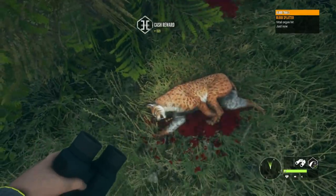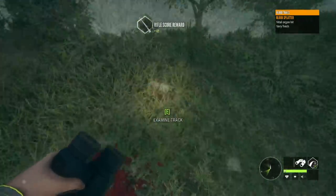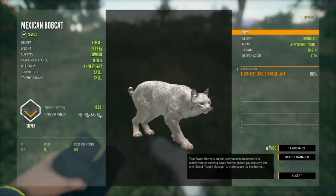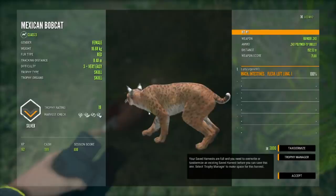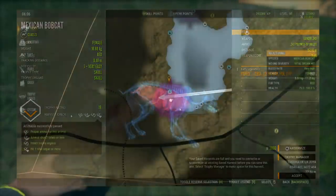That one looks like a red — I do really like the red. They're not as rare as the blue; you'll find more reds, but they are really pretty. That's a common — very pale, very light, a little lighter than the tan. The reds remind me of a little tiger; they don't have stripes but they are super cool to look at.